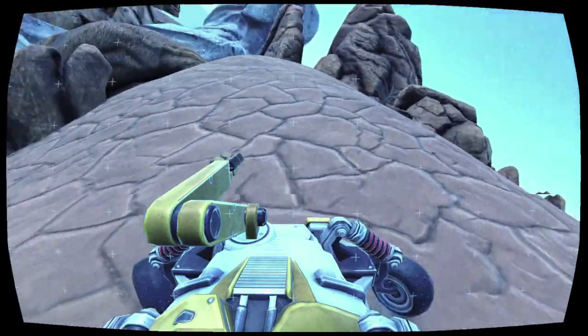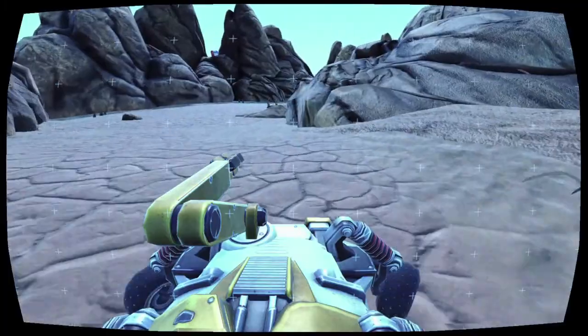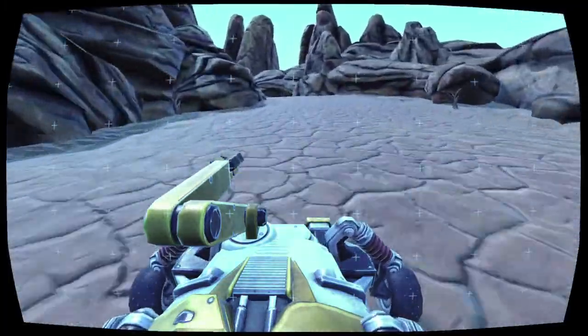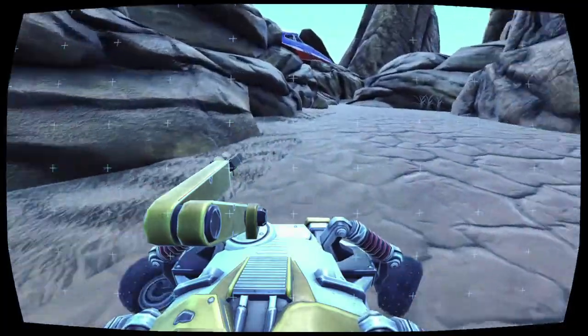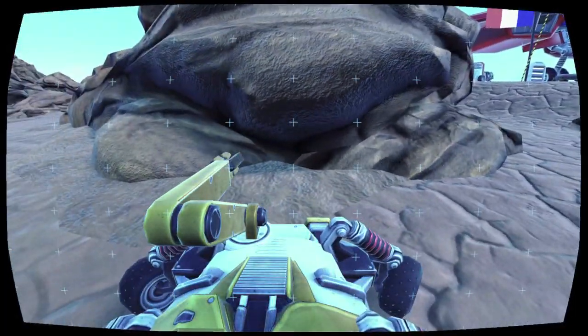Once you have control of the rover you want to try to steer it down the path. It's a pretty linear path so it's hard to get lost, just follow this around. It's a little hard because the controls really suck driving this thing, which I'm sure it's just like that with the real rover too.